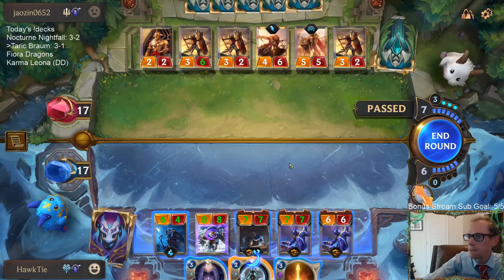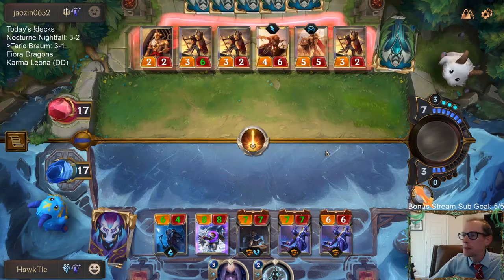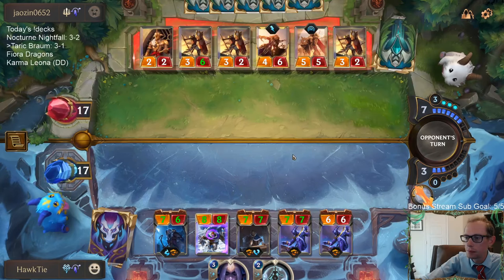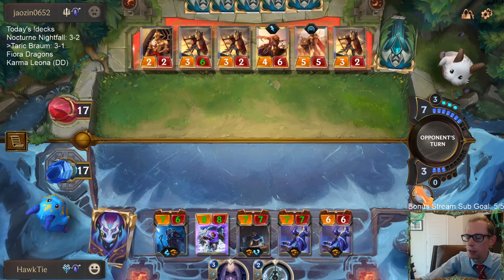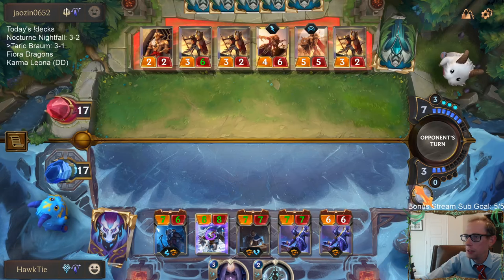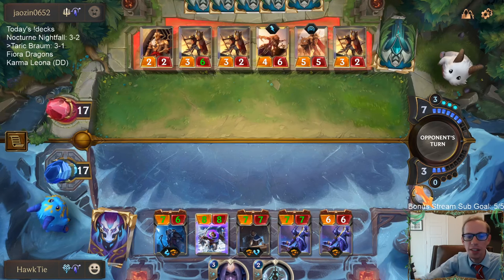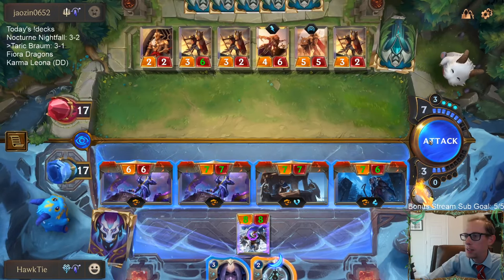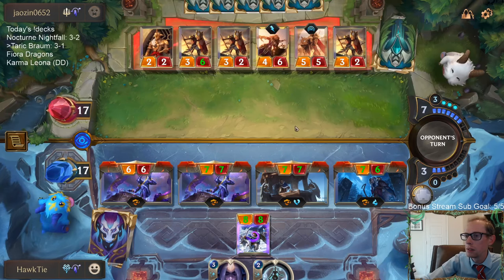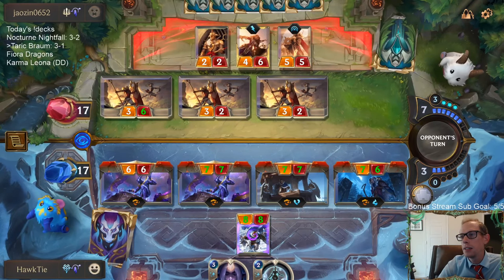Three times seven is 21, plus six is 27 — we have 27 Overwhelm damage right now. They've got to block with at least ten. Six, seven, eight, nine, ten — that puts them to exact lethal. We have a very commanding board, the bad news is they have five cards in hand — that's kind of scary. It's a really in-soul deck and they're about to have ten mana with Radiant Guardian and such.